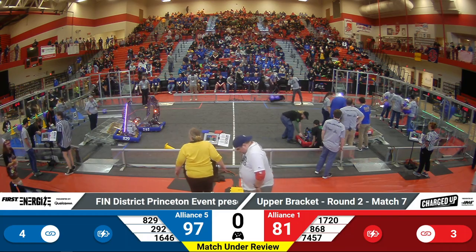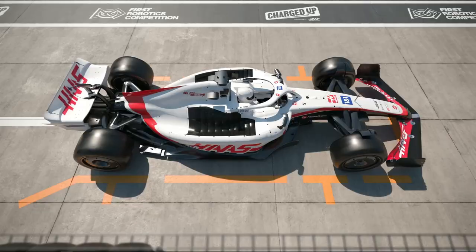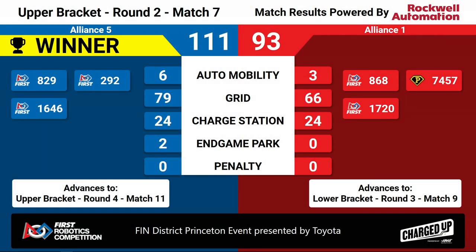And our scores — one versus five. The winners of this match are your Blue Alliance. The 5th seed taking down the 1st seed, 111 to 93, means they're going to move on to the upper bracket round number 4. The 1st seed is going to drop down to the lower bracket. Congratulations to the Blue Alliance winning match number 7 here at the playoffs at the FIRST District Princeton event presented by Toyota.